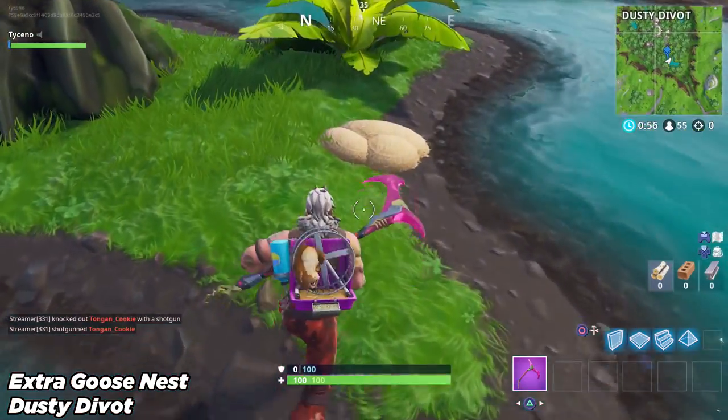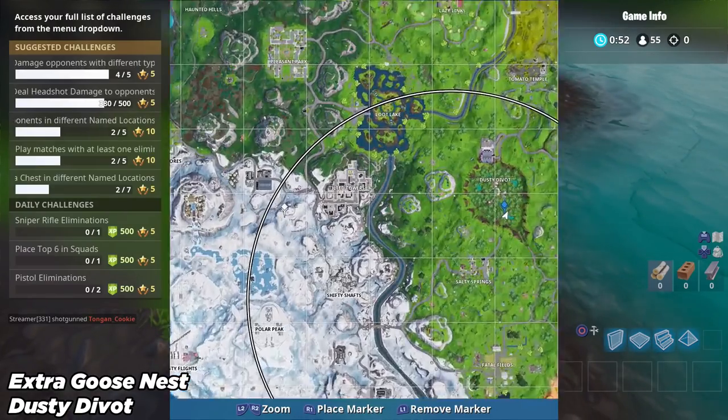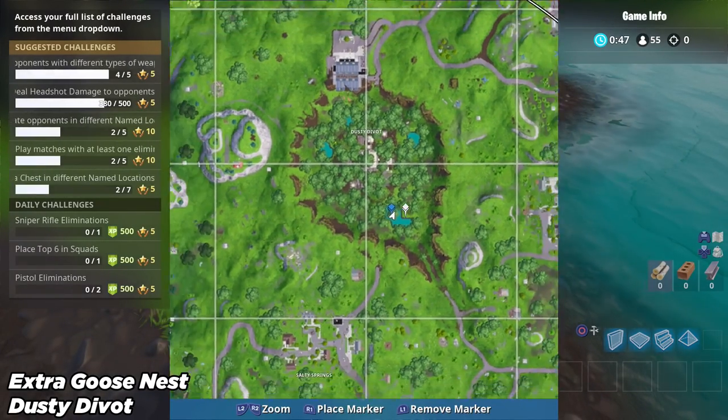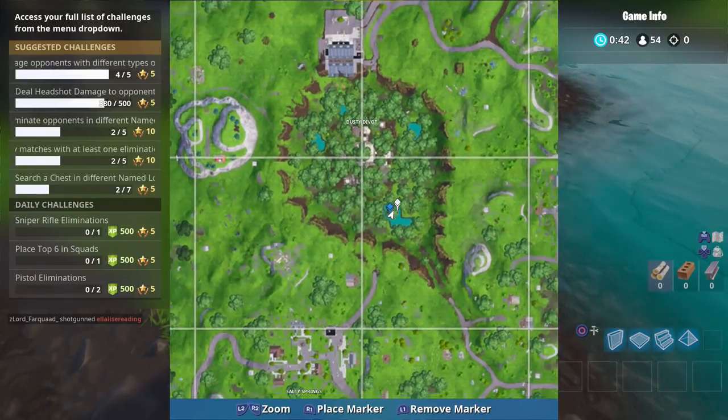But just in case you want to know where the seventh one is, you can find this one at Dusty Divot, just next to the tree down the bottom. Look at this exact spot right there — go to that blue marker if you need an extra one or if you want to go to that one instead of the one at Tilted.